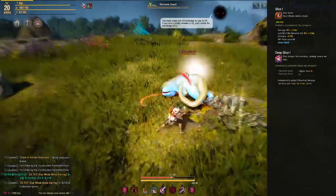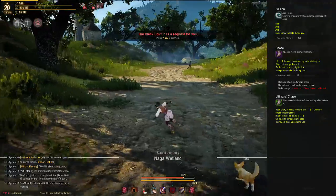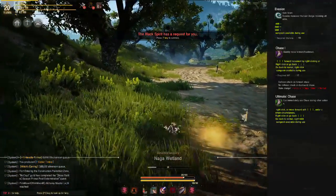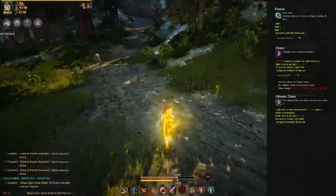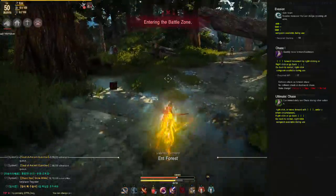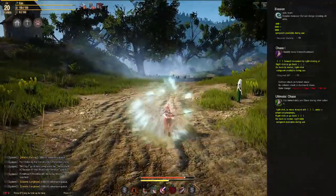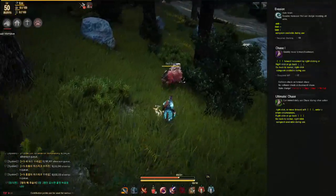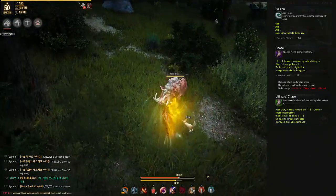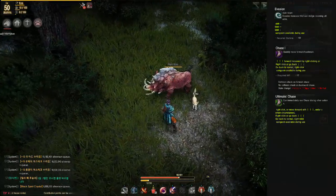There are two forms of mobility. The first is a simple dodge roll — usable left, right, and backward by holding Shift — which consumes stamina. The second is called Chase and has three ranks. Chase consumes energy, provides a momentary invincibility frame, and will be a huge part of playing your class in both PvP and PvE. It lets you dash forward or backward while charging toward enemies, but only ignores collision when moving backward.